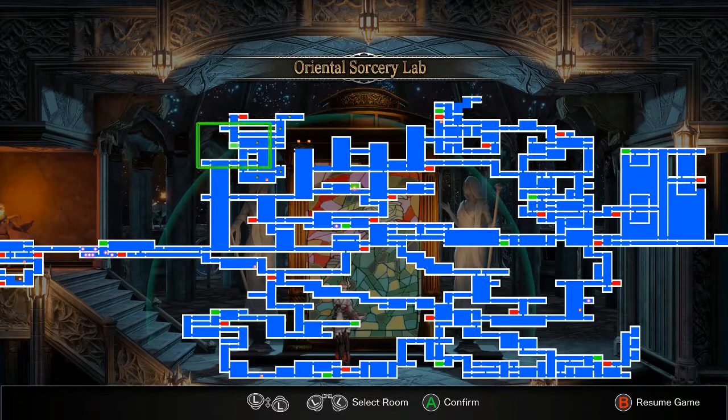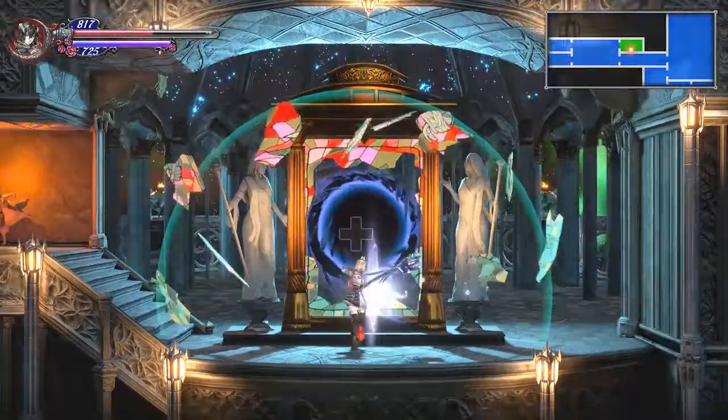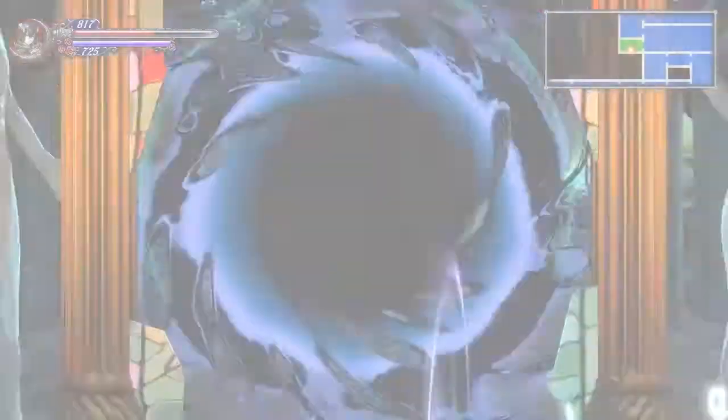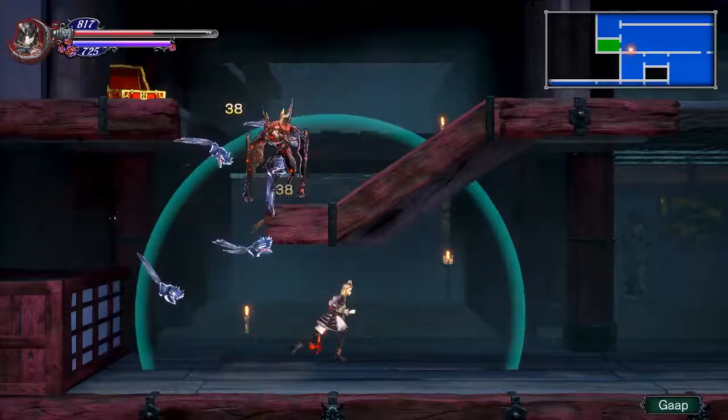So, back to the Oriental Sorcery Lab. Also, we never did... there's actually a path that we never took there that leads back to the bell towers over here. We'll have to explore that next time. But for now, we're going to go beat Zangetsu and probably call it. I'll be very surprised if it's not Zangetsu.